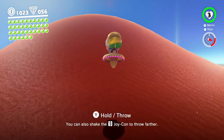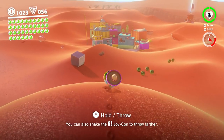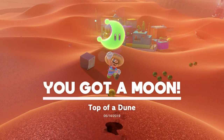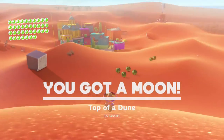I gotta take this back over to the town, which is — I'm lost. It's a desert so it's fitting that I'm lost. I feel something rumbling here, I'm gonna throw this over — oh geez, it's a moon! Top of a dune. Okay, that was on purpose.